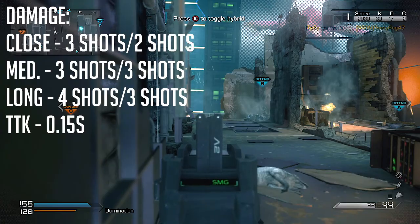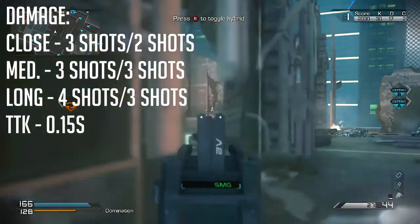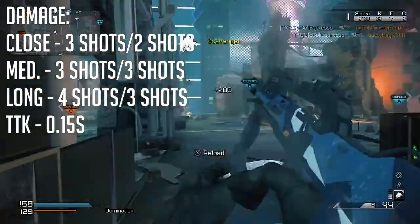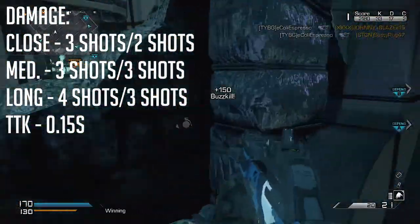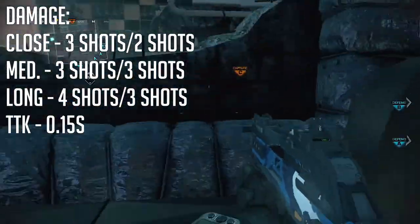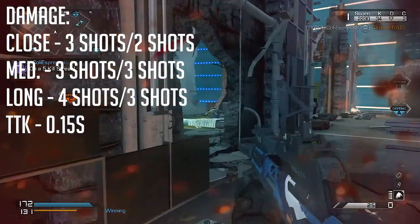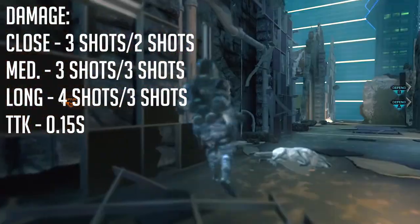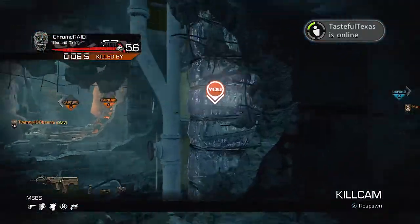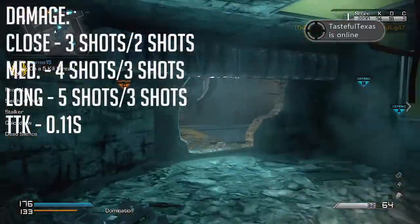For headshots in SMG mode, close range is two shots, mid range is three shots, and long range is three shots as well. So clearly, as common sense dictates, headshots are great to go for and can help you tremendously in gunfights. With all that said, the SMG time to kill is 0.11 seconds.